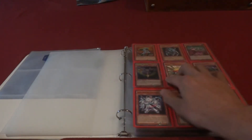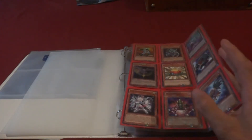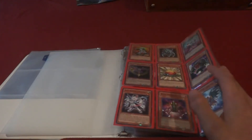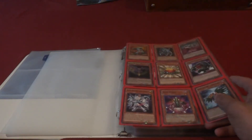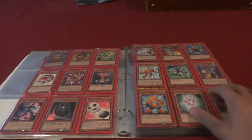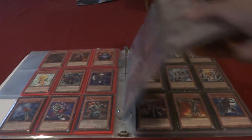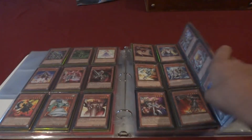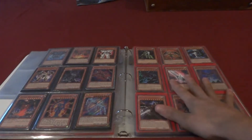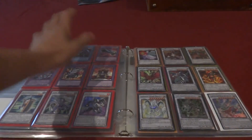As you can see, this starts off with level ones — there's the secret rare Battle Fader. I don't have a lot of really new cards from the newest packs, but I do have a ton of pretty good cards. It starts off with level one monsters and goes up by levels, so you can see twos and threes here, and if we keep going it comes to level eights, nines, and tens.